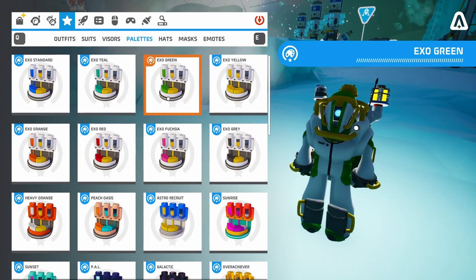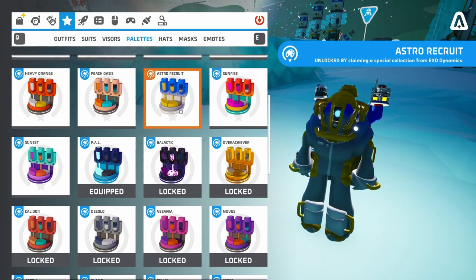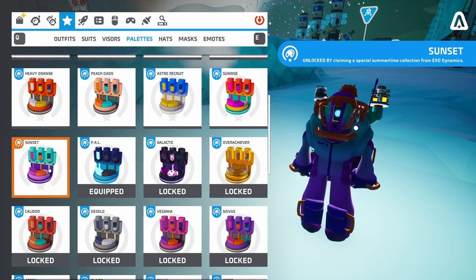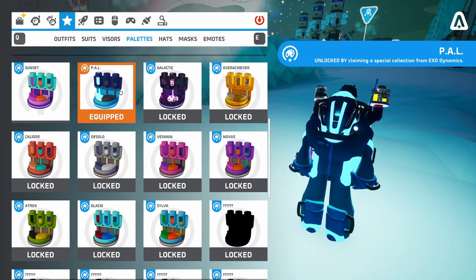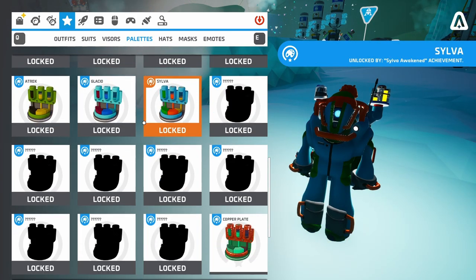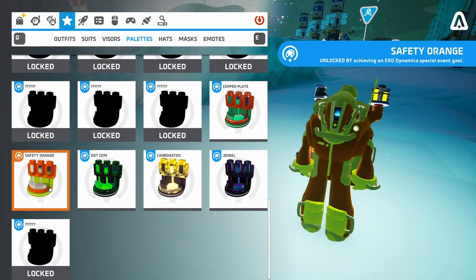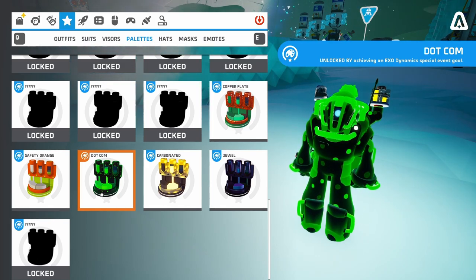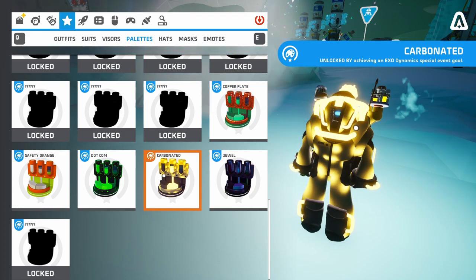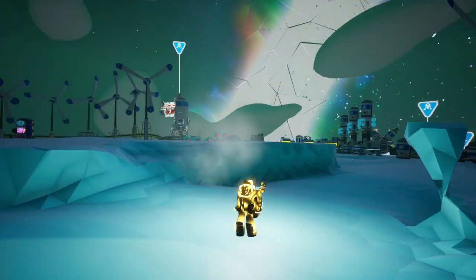The standard palette looks kind of like this, but we've got some more interesting ones. Like the asterisk fruit one — this looks better. The sunset one — I like this one. We've got the sunrise right here, that's nice. The copper palette still looks ugly like it does on every suit. The safety orange looks abysmal. The dot-com palette looks really good on this — I like this. Our little avatar looks like a Christmas tree decoration now. Carbonated is just overpowered — one of the best in my opinion. This one looks like one of those dried plums. So I think we're gonna go with carbonated — this one looks extremely good.